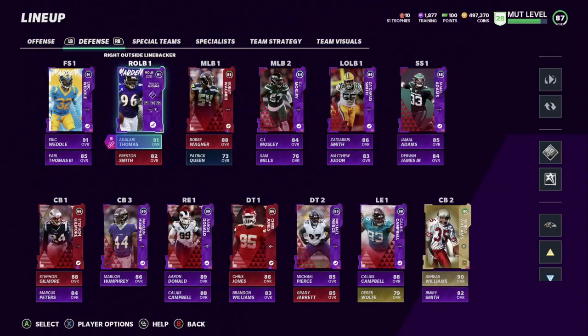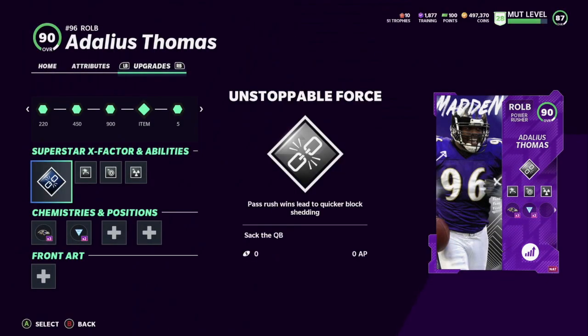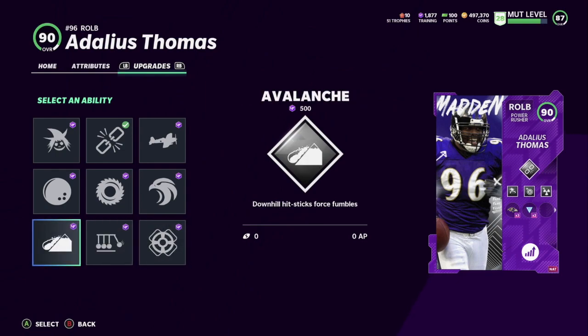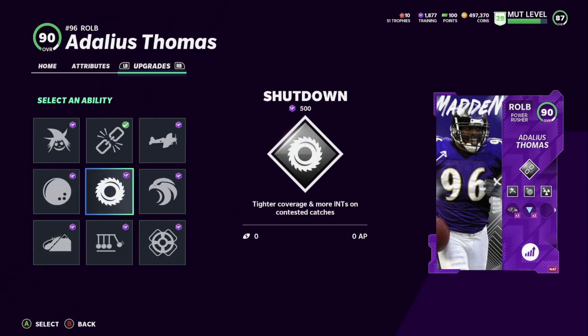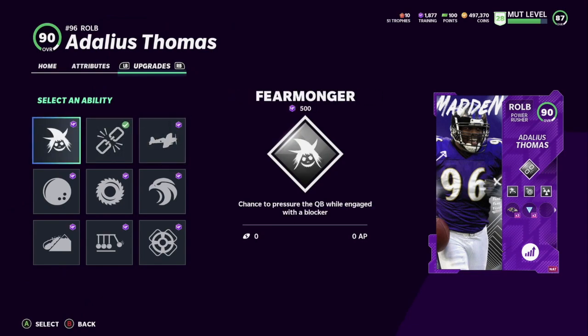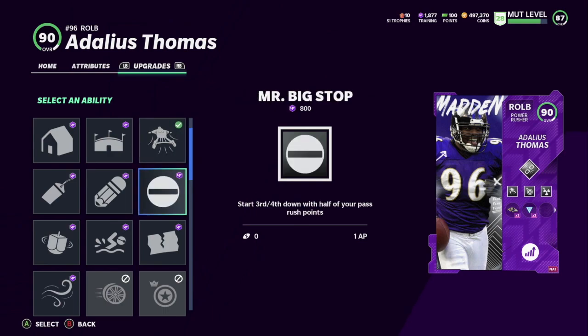On defense, I have Thomas activated. Let me show you what abilities he can get — he's a 91 overall on this team. I have unstoppable force, which I got last year. There are new ones this year: avalanche is a new one. I'm probably going to be getting that for my safeties and linebackers — supposedly a really good one this year. Run stuffer was here last year. Reinforcement — I used to get that on most sub linebackers and safeties. Unstoppable force and fear monger. He also gets adrenaline rush — sacks restore all pass rush points.